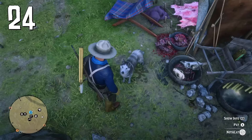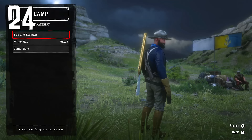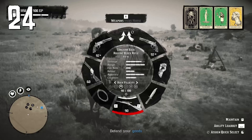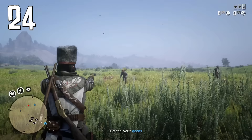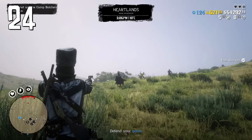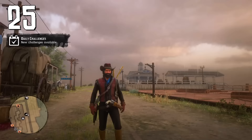Buy a dog for your camp — it's not just cosmetic. If you have a trader role and lower the flag in your camp, sometimes NPCs will attack and try to steal goods from Cripps. If you have a dog, it will warn you no matter how far you are from camp, allowing you to teleport back and fight. Without a dog you will miss this rare event.